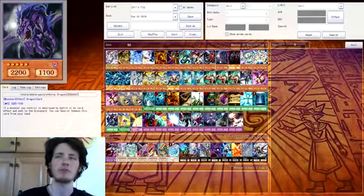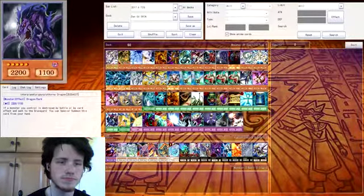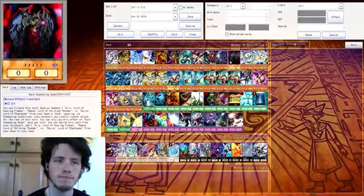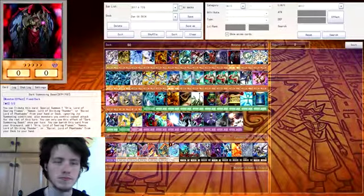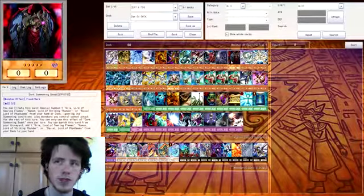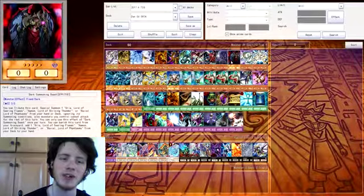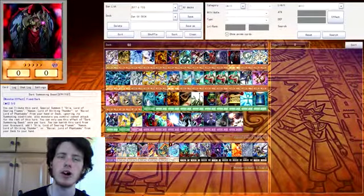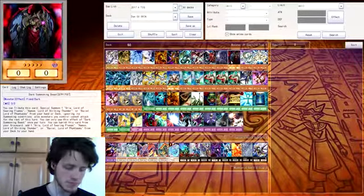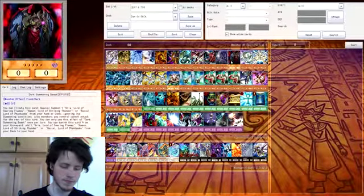Interplanetary Purpley Thorny Dragon — if I nailed that name I am surprised. Basically, if a monster's destroyed I can just summon it from my hand without tributing, which is pretty cool. I haven't used it but it could be useful. Dark Summoning Beast — this is the one you want. You have to tribute a monster and then you can special summon Hamon, Raviel, or Uria from anywhere — your deck or your hand, not your graveyard. You can also banish the card from your graveyard to add one Uria Lord back, which is pretty cool.